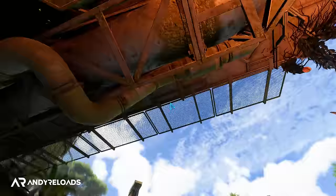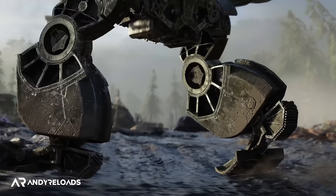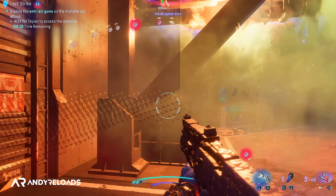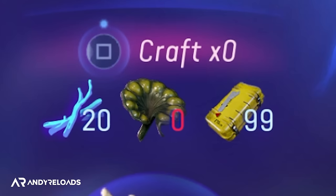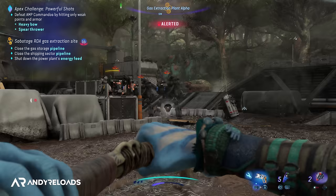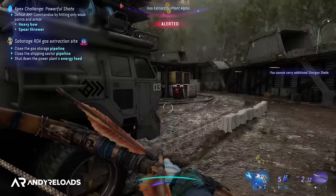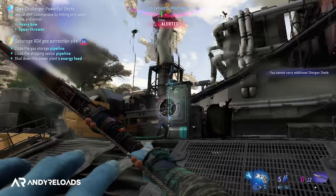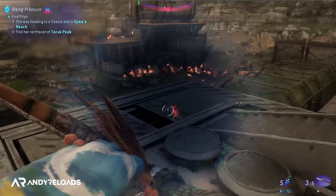If you keep dying on a hardcore storyline boss fight and can't defeat the AMPs, check your weapon wheel — if you're out of resources for crafting certain projectiles, the game will lower the crafting requirements, recognizing you're having a tough time and replenishing your offensive capabilities for free. Also, when you collect the short bow, use it like a hip-fire SMG — you don't need to aim as it has very forgiving hip-fire aim assist, which is super fun when jumping off ledges and quickly no-scoping enemies.